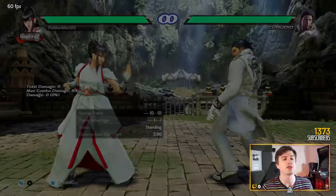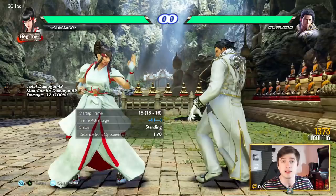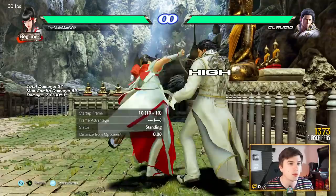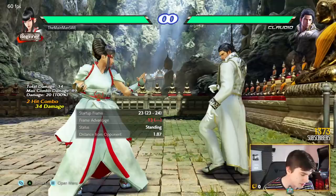Where Kazuya has forward+forward 3, she does it with forward+forward 4 — mid launcher, minus seven on block. Back+2 is a really nice homing space control move, long range mid, shuts down movement completely, minus nine on block. Forward+4 is a good homing move. Then 3,2 — mid high natural combo, 15 frames — that's guaranteed. Or you can do 3,1 — mid mid — but this one is unsafe at minus 13, though a pretty decent mix-up.